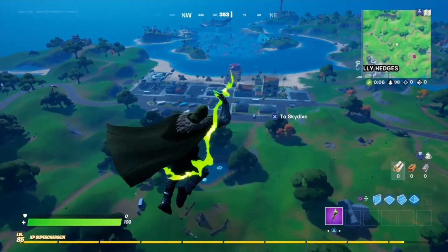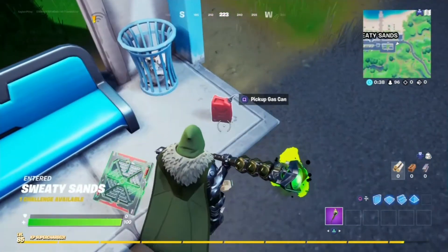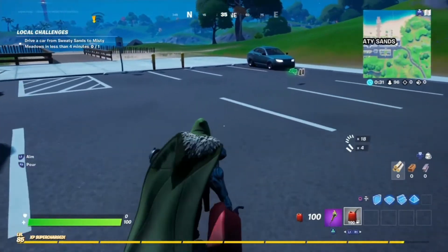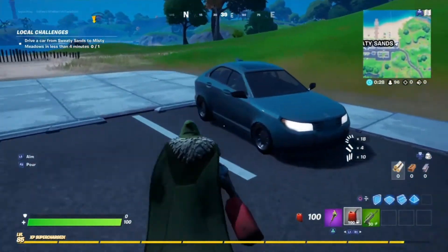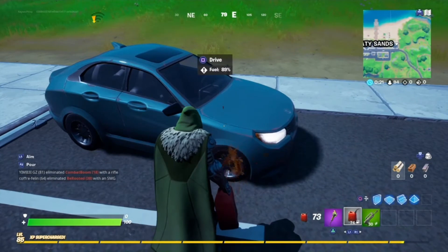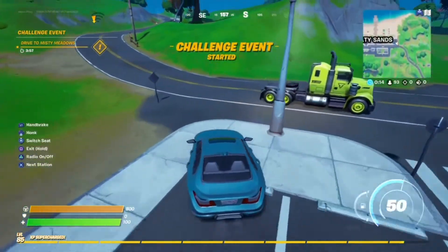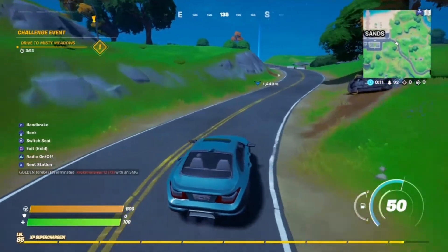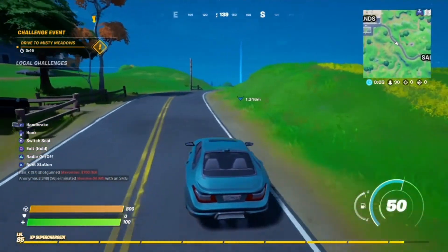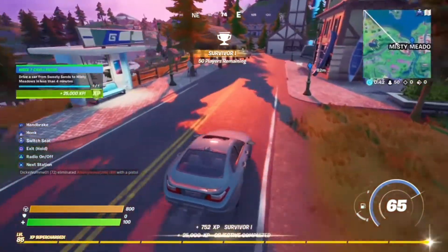Let's go with Sweaty Sands. To do this challenge, always get a gas can and a car — preferably a car, but if you prefer a truck that's up to you. I just don't want to jump out of the car otherwise the challenge won't work. Top up your car, hop in, and let's get to the challenge. It's pretty far though. Sure I can make it — there's a guy right there. Almost there, and there we go, challenge completed!